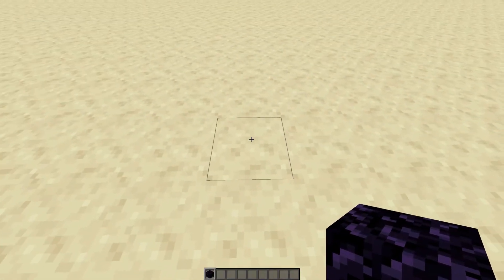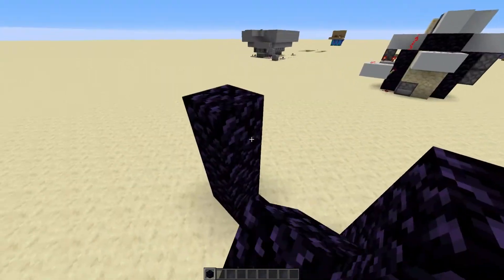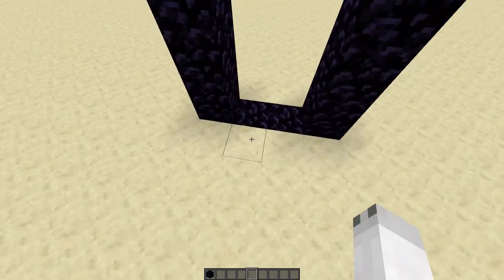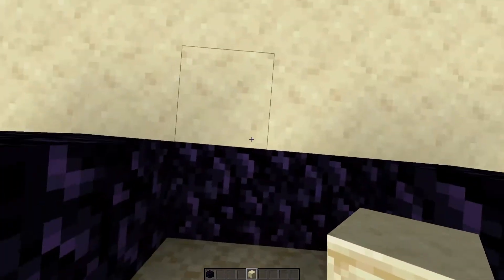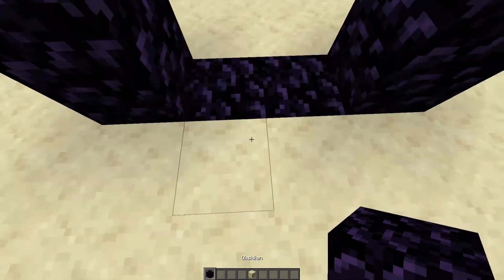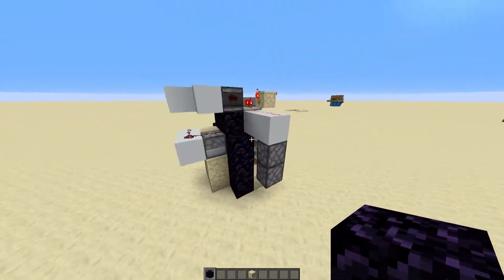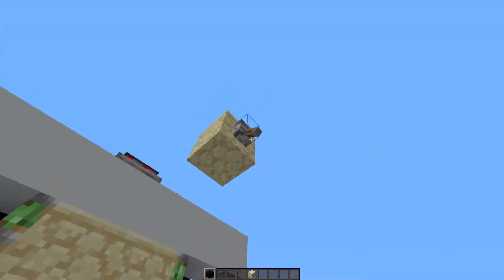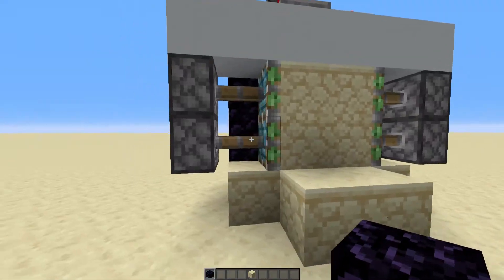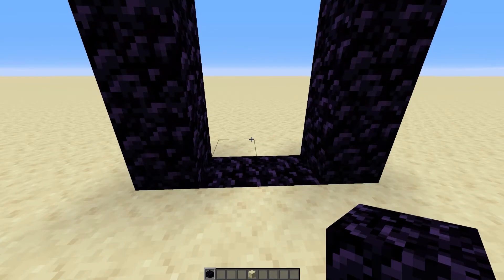Let's start by placing our portal one block into the ground like so, then building your portal just like you normally would. Now, because it's one block into the ground, we'll have a one block step up and then we'll jump down. However, you can lower it one further block and then it'll be at regular height. On this redstone build you've got a little step up, mainly for the redstone door. If you did lower this portal one further into the ground, you wouldn't need that step up, but you would fall one block slightly in.